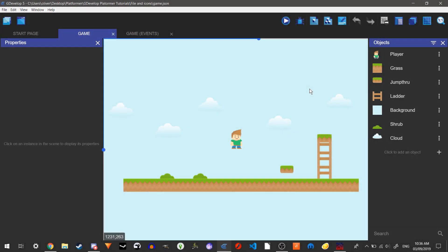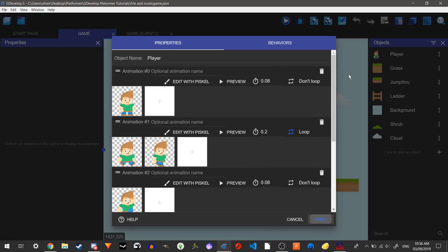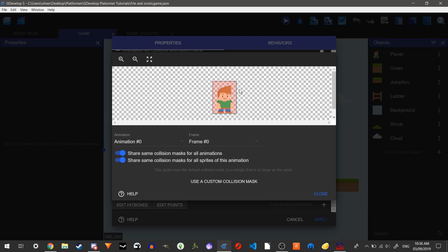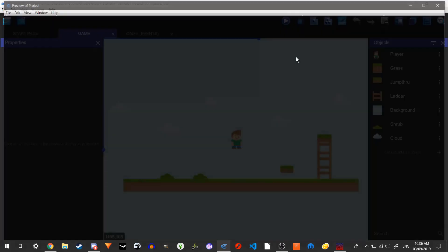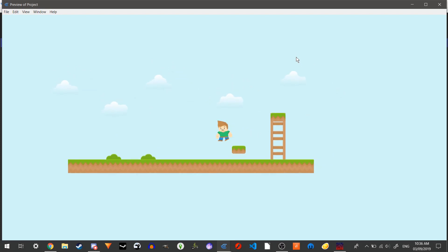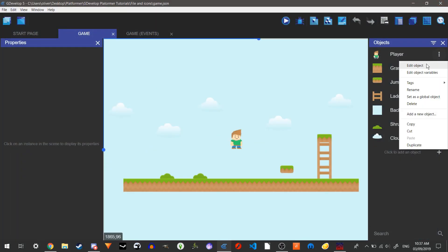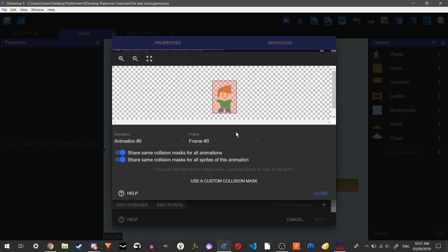Welcome to part four of my platformer tutorial series. In this video we're going to be changing the hitbox of our player so it's not a square, and also adding in a scoring system and coins. We're going to go to edit objects on our player and change our hitbox because currently it's a square, so if we're on the edge of a platform we're not going to slide off — we're going to hover in the air.